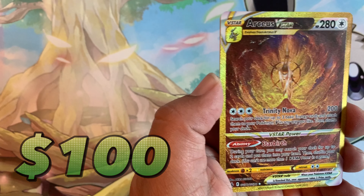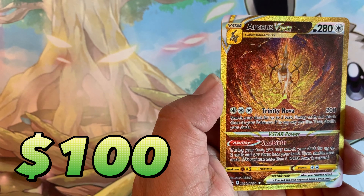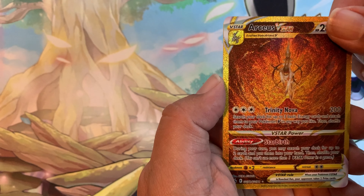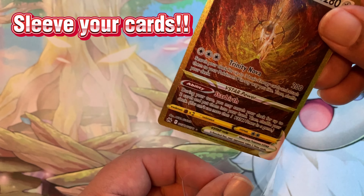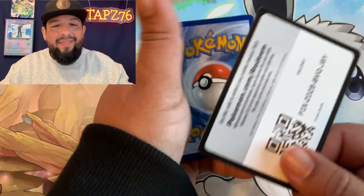Pack number four wasn't too crazy. It did give us this cute little Rockruff howling at the moon, this Magnezone from the Galarian Gallery, and just an absolute holographic — nothing too crazy. I was starting to worry. We're four packs in and all we have to show for on this box so far is a V-Star Deoxys that goes for $15.